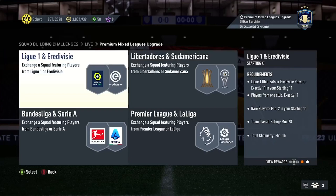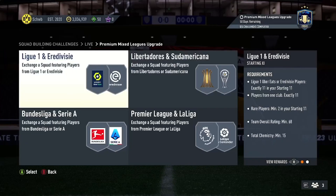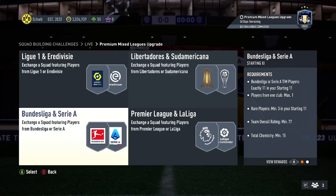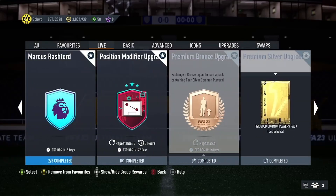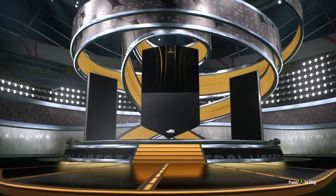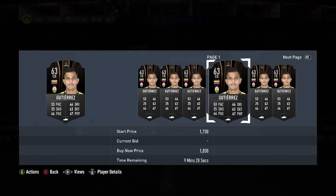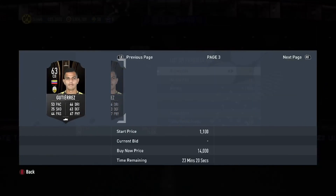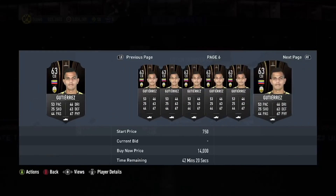Especially league players are worth selling. Bronze league players and silver league players are definitely worth selling. Gold Libertadores yesterday were about 2k, so it's definitely worth it. I'm quite sure about Premier League and Serie A, but not sure about Ligue 1. That's basically a quick summary. You can open as many packs as you want — probably go back 40 to 50k per cycle of bronze packs.